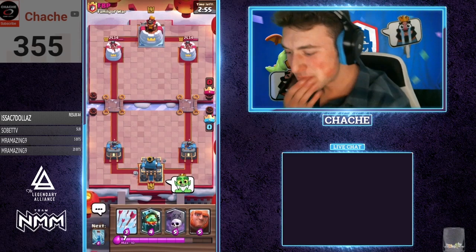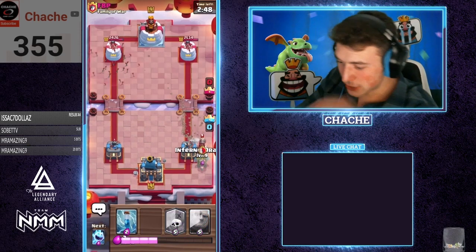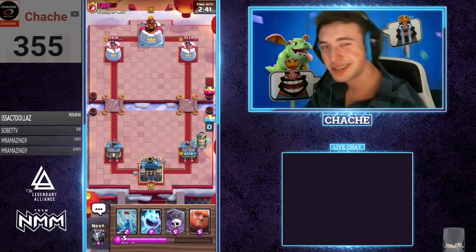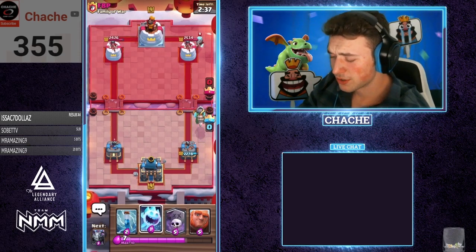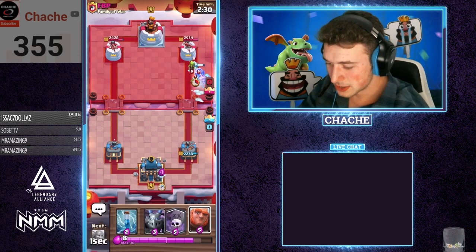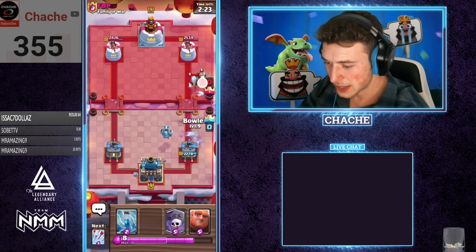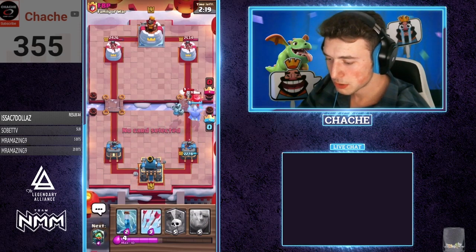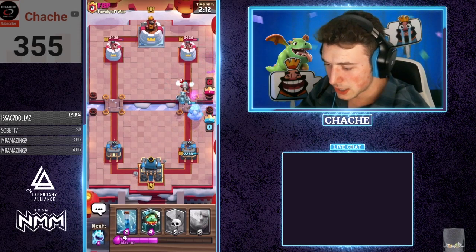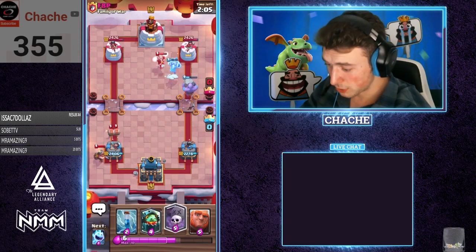Alright guys, here we go — last game, FBP. This is the worst starting hand you can ever get, so we're just gonna send in the arrows and throw inferno dragon for this miner, because we really don't have anything else. He does have miner — unless he's using like a pekka miner or something. Inferno dragon will die to the ice whiz plus the tower and the goblins. Let's go mega minion in the back, then we're gonna go with a fat big boy bowler. Nice — go with arrows onto her. We always have to put it a little further than what she's normally used to. Bowler and mega minion will go ahead and get a little bit of damage.